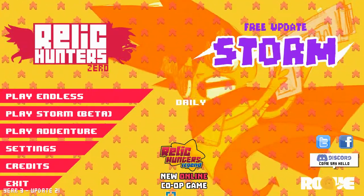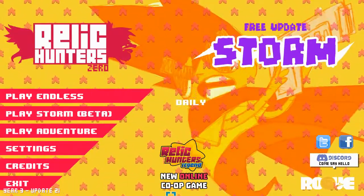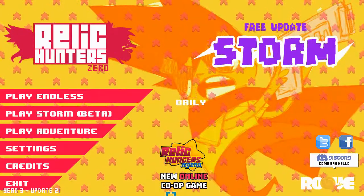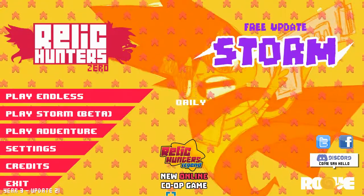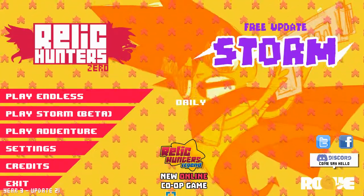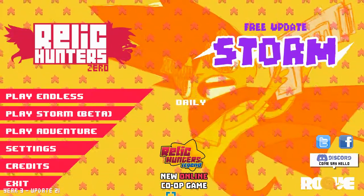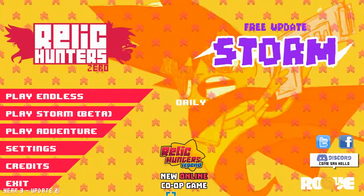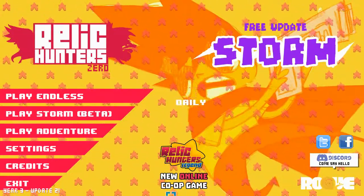I'm actually looking forward to seeing how this is going to be. He's been nice enough to put a list of the relics: Shell Candy gives all guns shotgun spread, which is going to be crazy. Purple Juice means enemies explode when they die. Rabbit Ears fires rockets when you dash — if the rockets can kill yourself, that's going to be a nightmare one to handle.